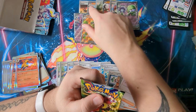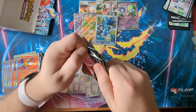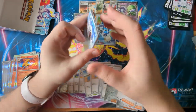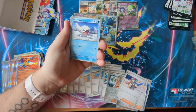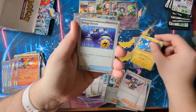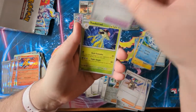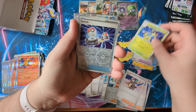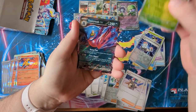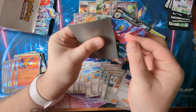It all comes down to the last pack of the box! We've got two or three trainer gallery cards — so there might be another one on the way. Let's see together. We've got a Cetoddle, a Magikarp, a Magnemite, an Energy Switch, a Quackswill, an XP Share, a Toadscrew, a Switch, a Sprigatito — and a Toxicroak EX! Another pull!